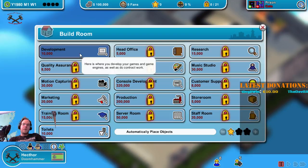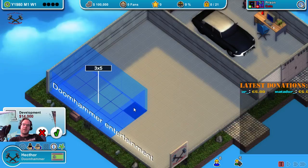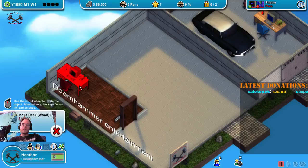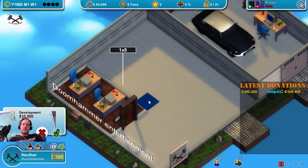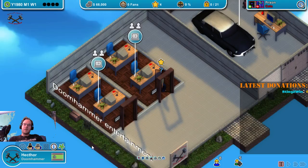We'll do development at 5x3. This is the furniture — we'll do desks: one desk, two desks. What I'm going to do is make another dev studio right next to it, because I'm going to be trying to produce two games at the same time. And then I will have a toilet room of 3x3.